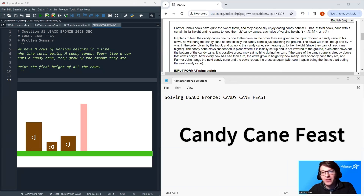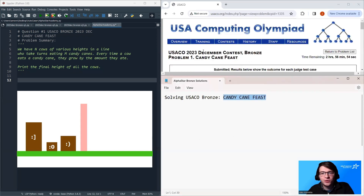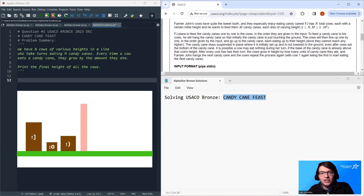Hello, welcome everyone. Today we are going to be talking about Candy Cane Feast. This is the first question from the 2023 December Bronze Contest for USACO, and this is a classic simulation problem. Rather than go through the text, we're going to start off with an example for how the question works.